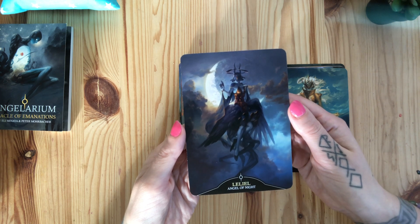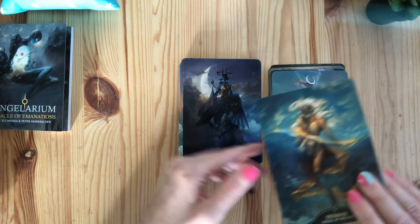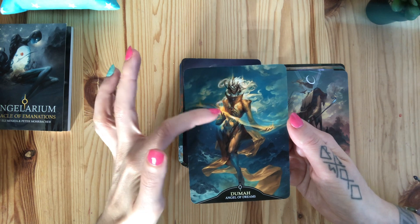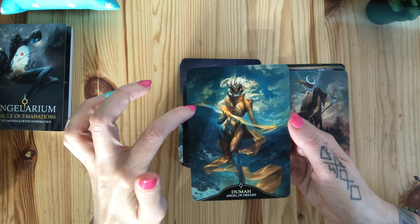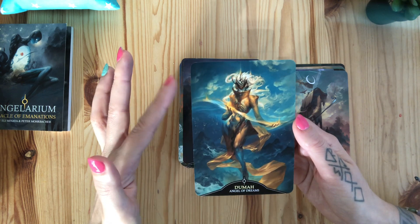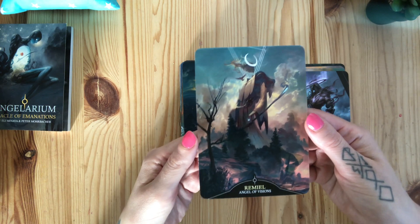Leliel — such a nice name — angel of night, amid the beautiful moon. Beautiful. I know I'm not being very helpful, but I'm just hoping you're enjoying the flip-through. It's Duma, angel of dreams, and he's holding all our dreams in his hand. There are rocks and it looks like an ocean, but in a way it looks like half of the angel is in the galaxy. Ramiel — angel of visions.